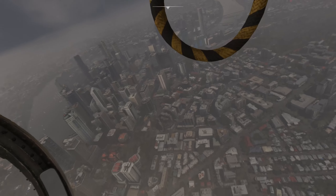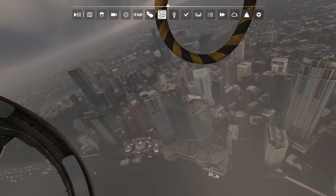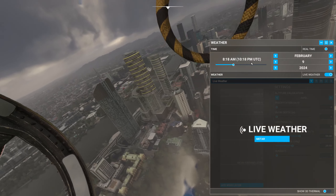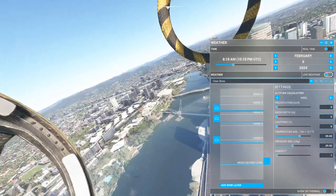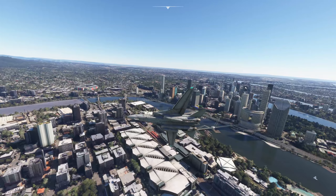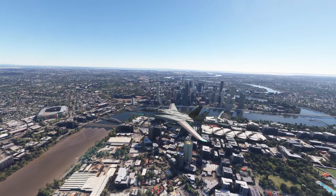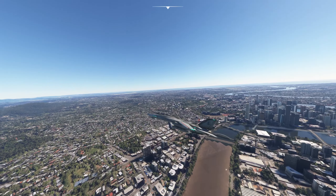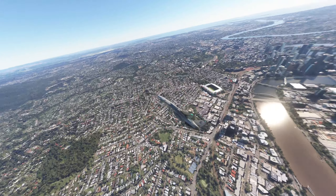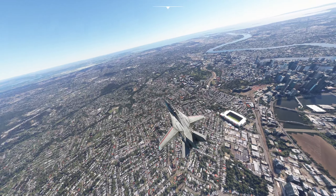Doesn't that look great? They've got Brisbane. We've got some bad weather right now, but you can change it on the fly — turning live weather off gives us a bit better weather now. You can even see a little bit of vapor smoke off the wings as I pulled back. Very cool — not as noticeable as in DCS, but still visible.